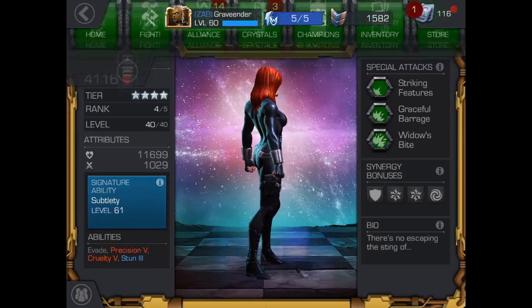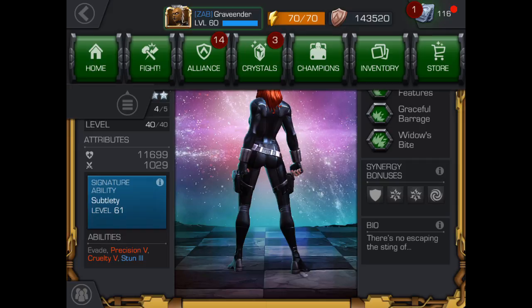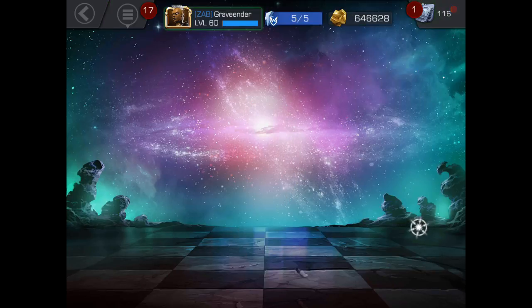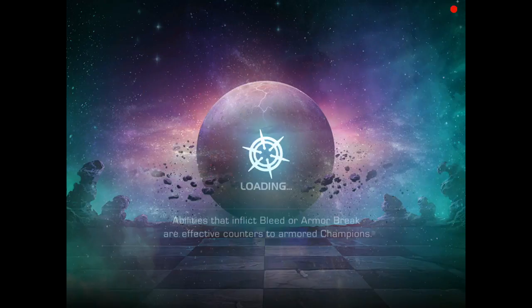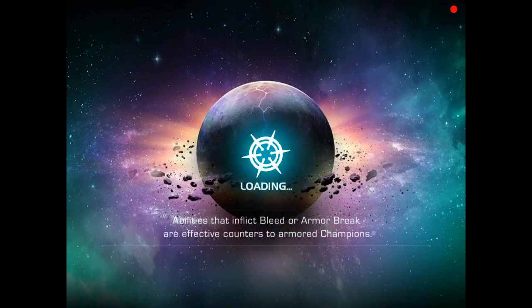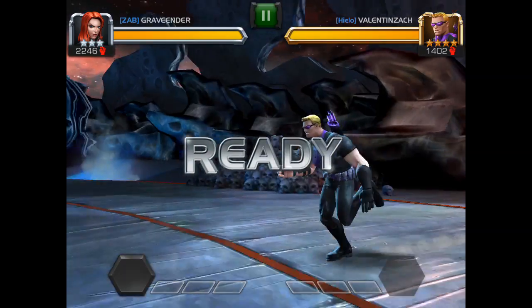Now I'm going to find us a match. Alright, so we've got our three-star ready and we are going up against a four-star — but he is a lot lower than us. It's Hawkeye, so that's kind of cool — gotta go up against our own romance here. A little bit of a bad romance going on, I guess.